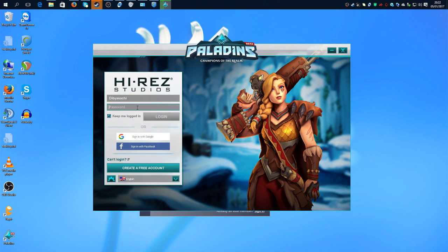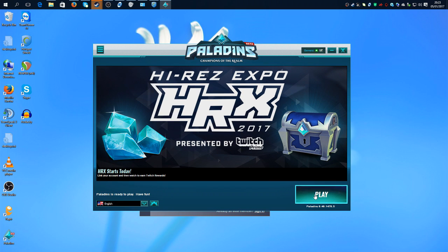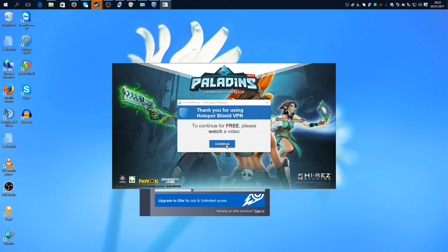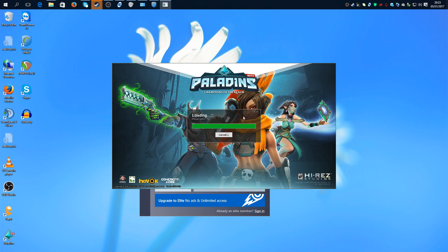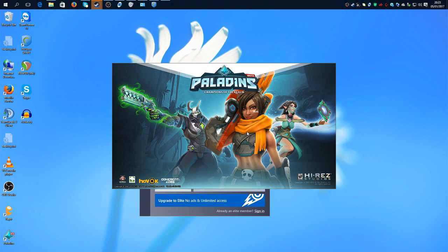Let me type my password — or it should connect automatically. Okay, it's connecting to the server. Here we go — press play, just press continue and skip any prompts, and you can see the game is starting right now and it's all fine. So there's the fix, guys — there's the fix!